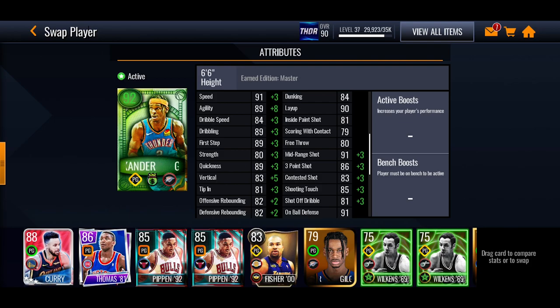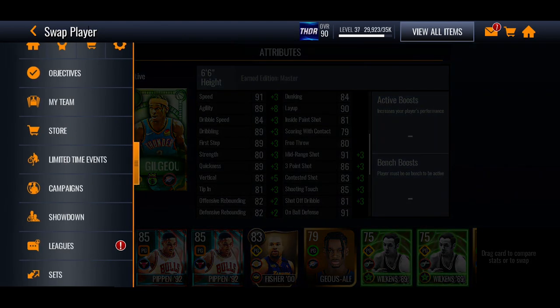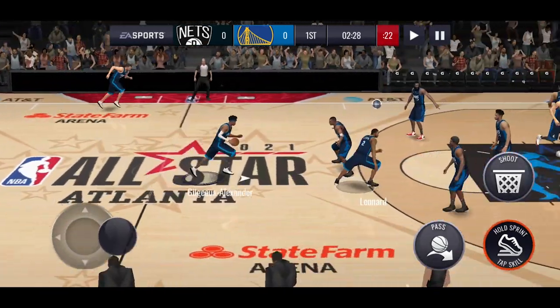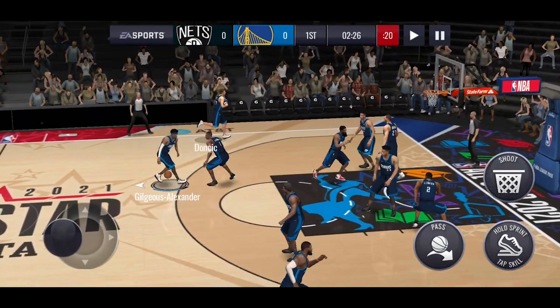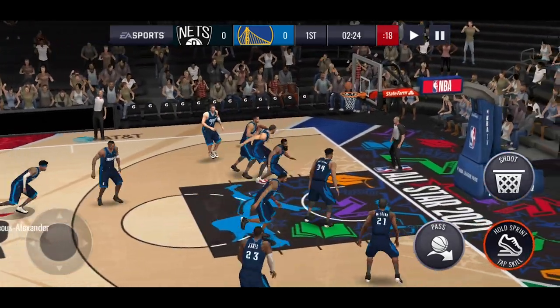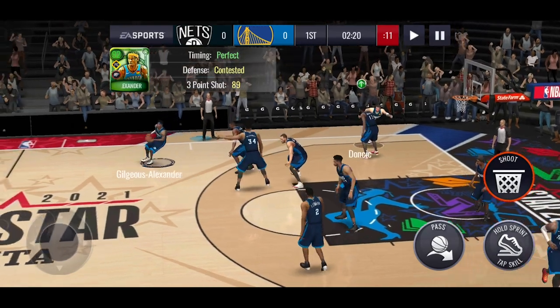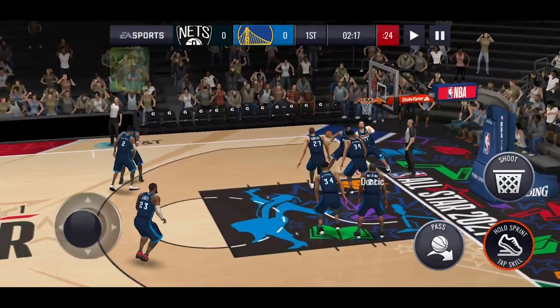He is similar to the actual 92 overall master version of him. We're going to hop into some gameplay. We'll play the ball to Shea and see what he can do — start off with a three-pointer, see if he can knock that one down. Pretty wide open there, but he bricks that one. We play it back out for him to try again — that's a little bit far out.